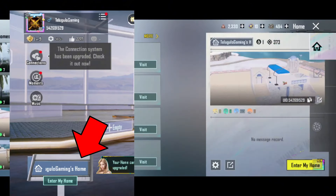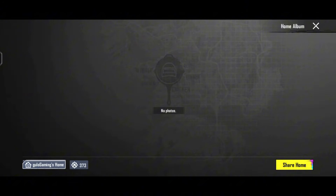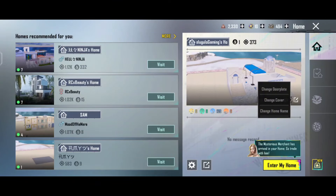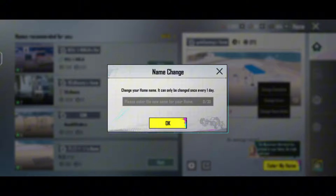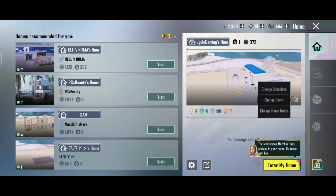We will put the designs in the future. Next, we have a change cover. In this change cover, we will update the photos in the future. There is a clear option here. And here there is a change name. We will check the name — the name can be changed one time per day. Every day one time we will change the home name.